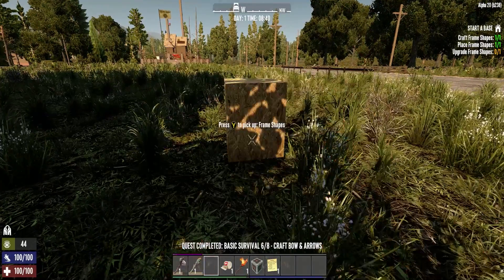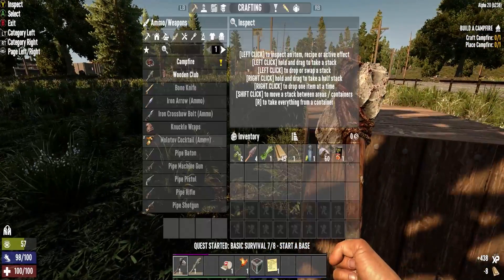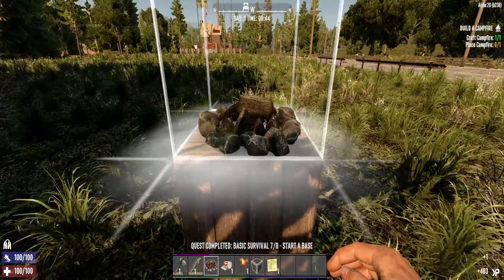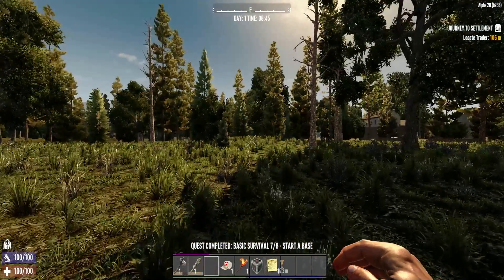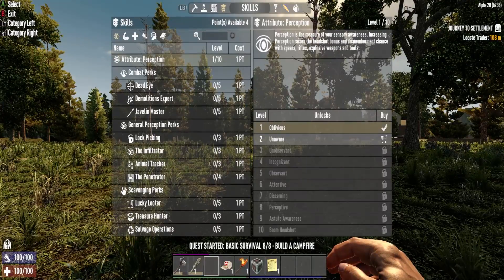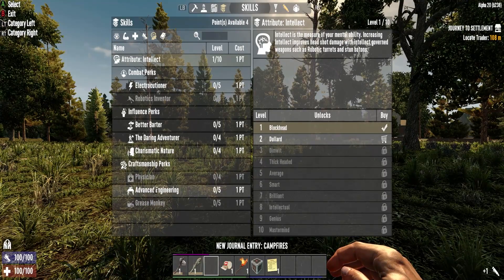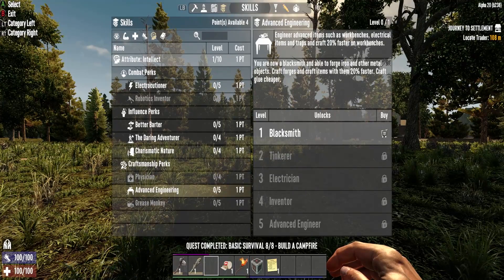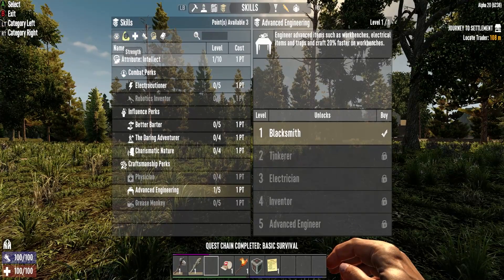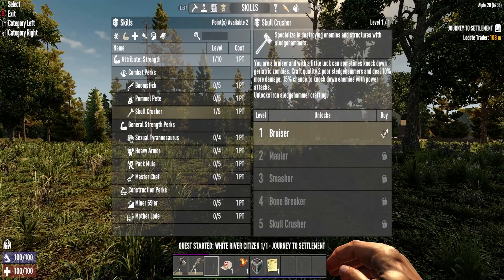Moving along pretty quick. It's spending some skill points right away — we got four skill points. We're going to go to Intellect. Let's see what this gives us: the Blacksmith — craft forges. We want that right away, so we get it right now. Next I'm going to get Skull Crusher — I'm going with the Sledge Hammer. It's my favorite.